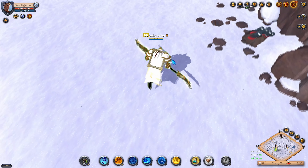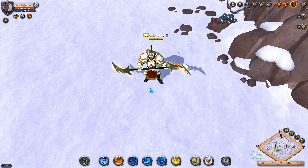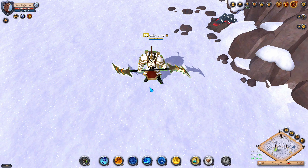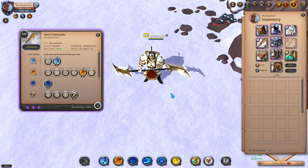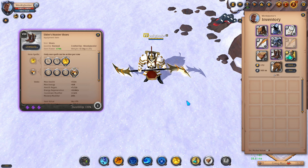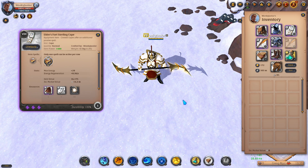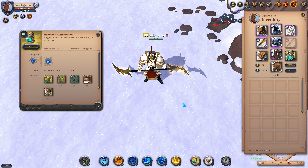Moving over to the second build, which is the tank Soulsight ZVZ build. No matter what type of ZVZ group you are in, anyone definitely needs 1 or 2 soulsight players. The weapon of choice is the one and only Soulsight, with the second Q, fifth W, and fourth passive. For the helmet I picked the Knight's Helmet with the 3rd ability and 3rd passive. For the chest piece I went with the Knight's Armor with the 3rd ability and both 1st passives. For boots I went with the Hunter's Shoes with the 3rd ability and 4th passive. For cape I picked the 4th Sterling Cape, and for food the tier 8 beef sandwich and tier 7 resistance potions.